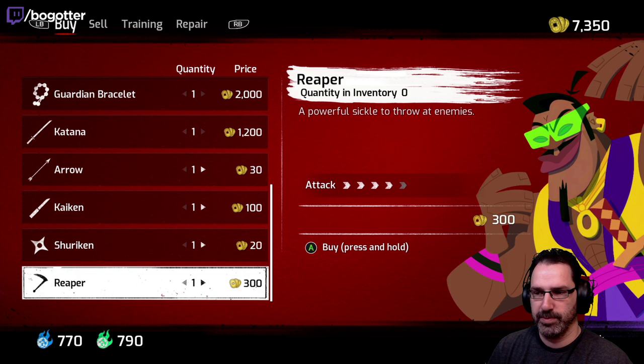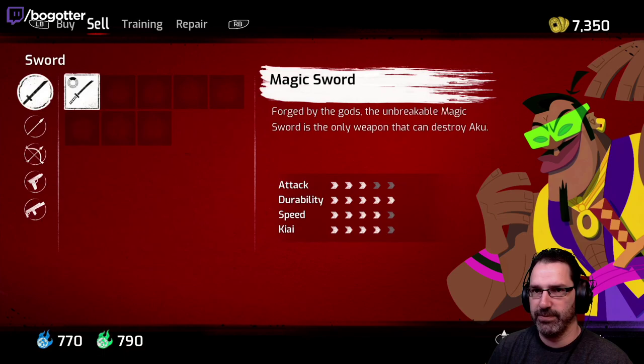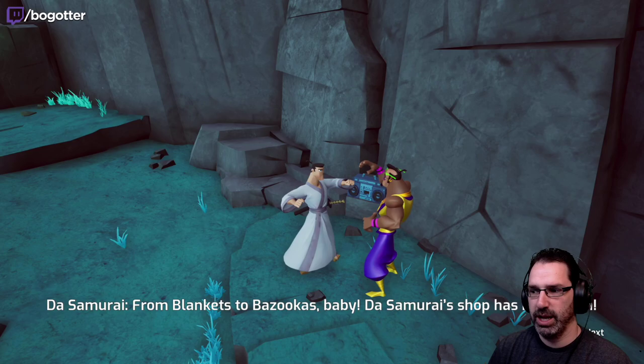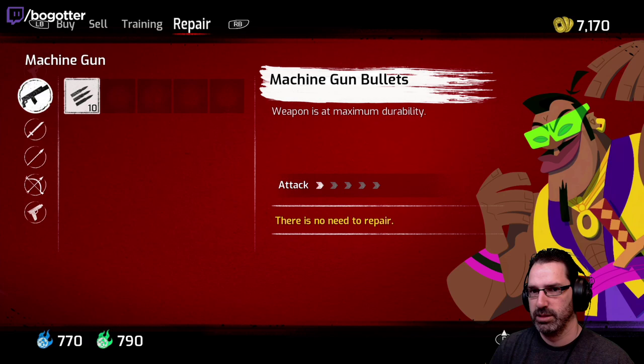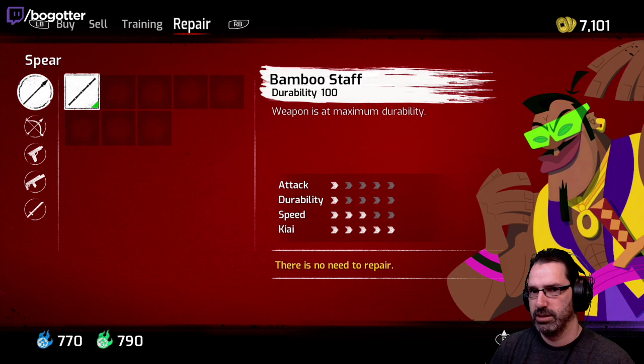I'm just gonna save up for the training I think. I don't have to repair this yet — wait, I can repair my bow right? My bow's about to break. Repair that. There we go. My gun — we haven't tried that yet. I'll repair my staff since it's so cheap.